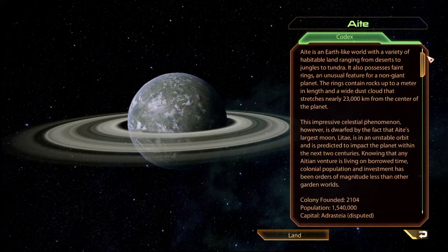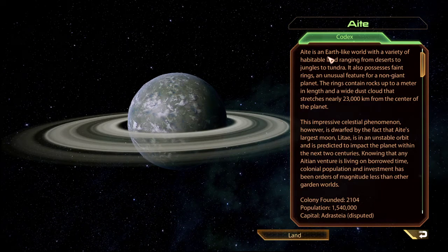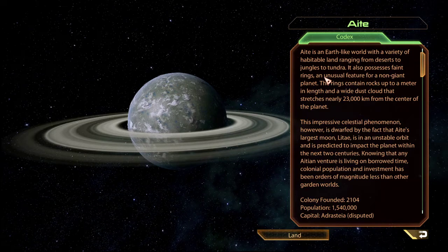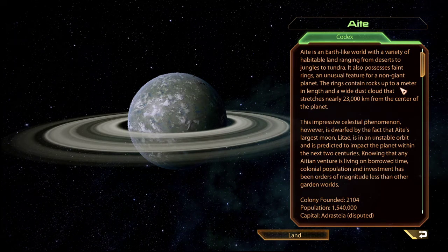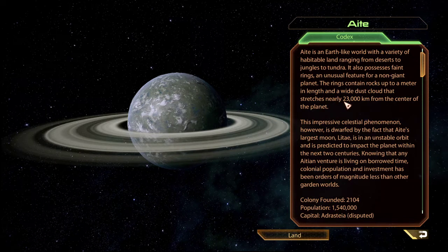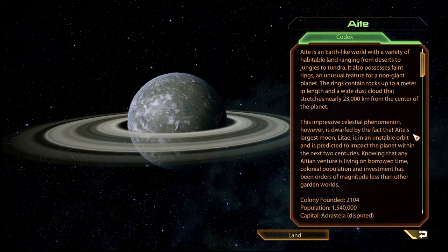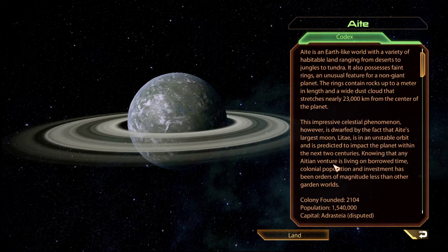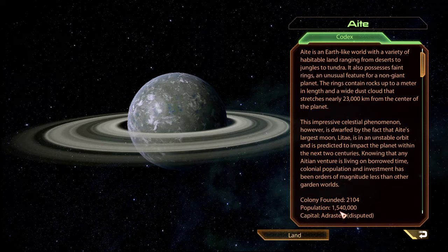Eight is an Earth-like world with a variety of habitable land ranging from deserts to jungles to tundra. It also possesses faint rings — an unusual feature for a non-giant planet. The rings contain rocks up to a meter in length and a wide dust cloud that stretches nearly 23,000 kilometers. Eight's largest moon is in an unstable orbit and is predicted to impact the planet within the next two centuries. Despite this, the planet has over a million people.